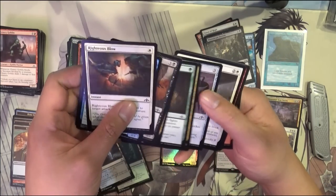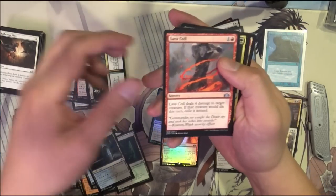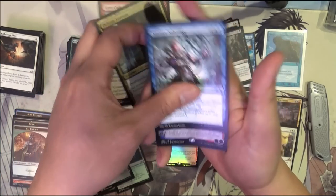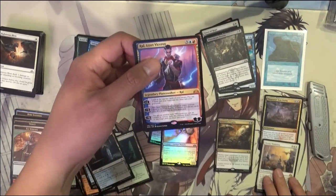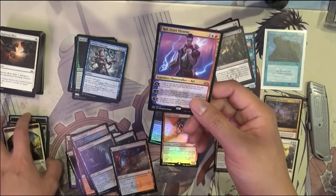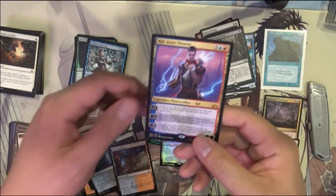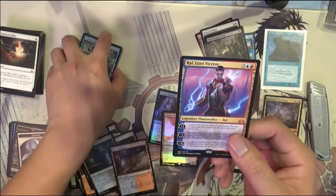Break just below. Lava Coil. Assassin — Sinister Sabotage. Yes! All right, wow — three Mythics in a single box! One of them a Planeswalker — Ral Izzet Viceroy. Not the best, but better than average as far as Planeswalkers go.